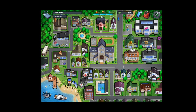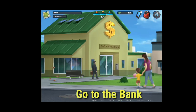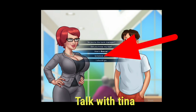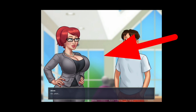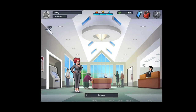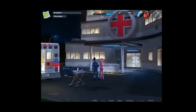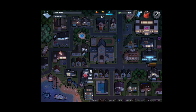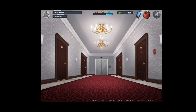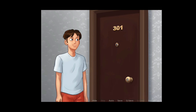The next scene is all about Tina. Click the bank icon, go to the bank, and talk to Tina. Click the fourth option, then click the third floor and go to room 301 to have fun with Tina. The new scene will appear.